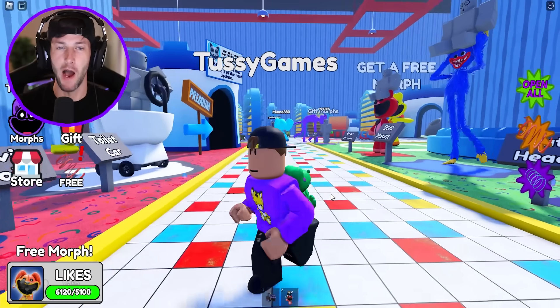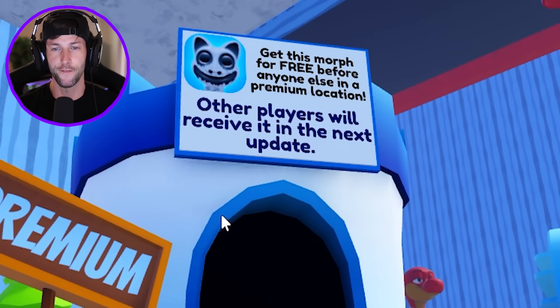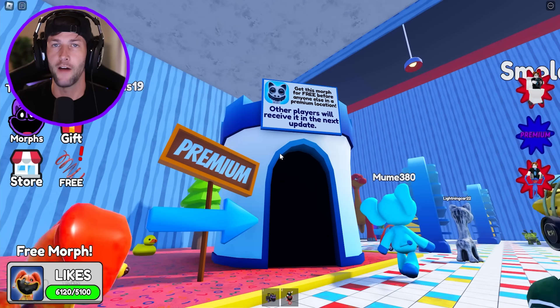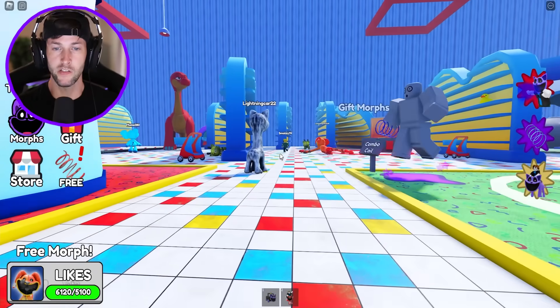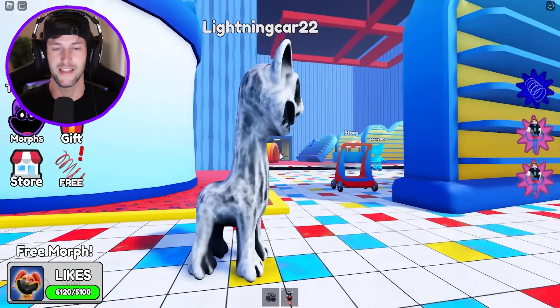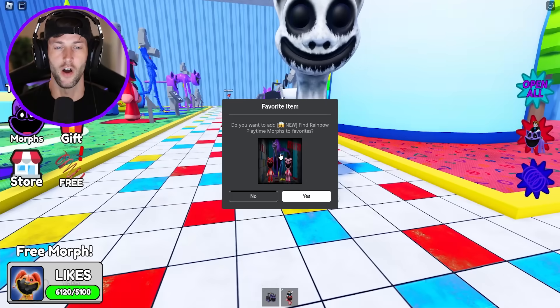I don't know why but we have Zoonomaly morphs in here now. It says get this morph for free before anyone else in a premium location, but other players will receive it in the next update. I don't know if I have to pay Robux for that or if we're able to just get it around the map for free, but I see somebody else has it. Is this a cat? What character is this from?